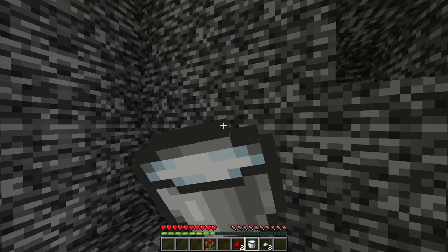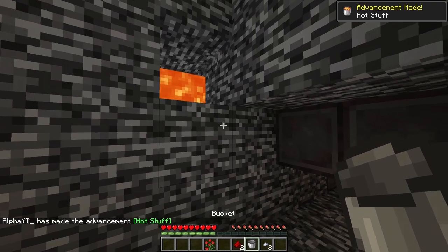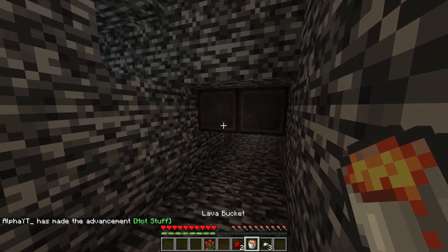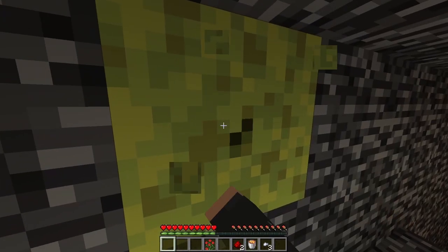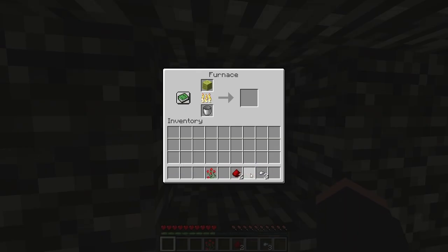I decided that my only option was to drink the milk, grab the lava with the empty bucket, put it here, then recollect it, which should open the next room. There's a wet sponge in the wall, and behind, a furnace. Now you can smelt the sponge using the lava, draining the water into the bucket.